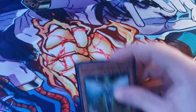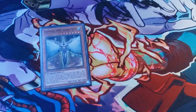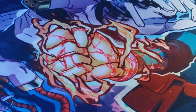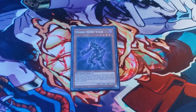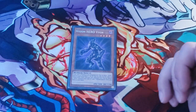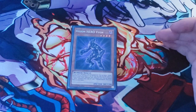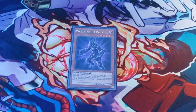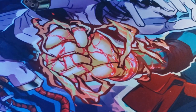Next we do have one Elemental Hero Honest Neos as well as one copy of Elemental Hero Neos. Next we have Vision Hero Vion — if he is Normal or Special Summoned you can send one Hero Monster from your deck to the graveyard, and also you can banish one Hero Monster from your graveyard to add a Polymerization to hand. So you can Normal or Special Summon Vion, send Malicious from deck to grave, then banish your Malicious to Special Summon another Malicious, as well as banish a Hero Monster from the graveyard to add Polymerization and further extend your plays.